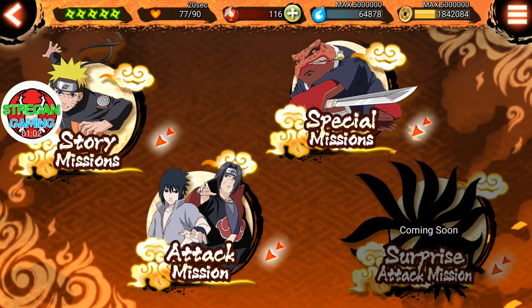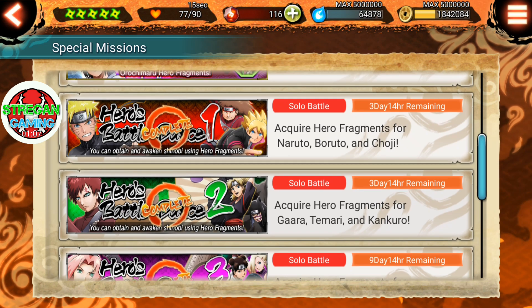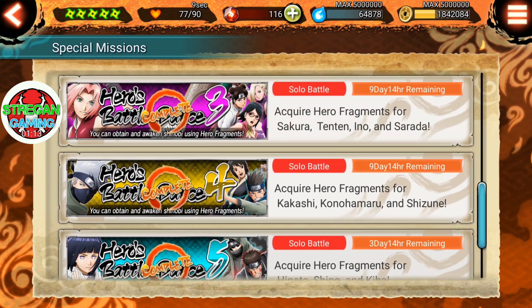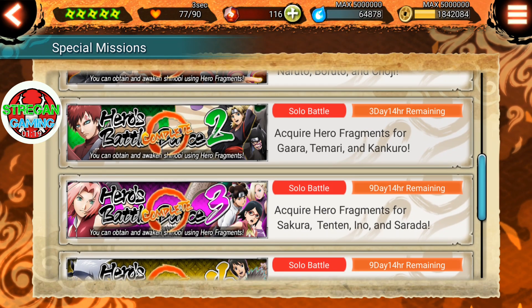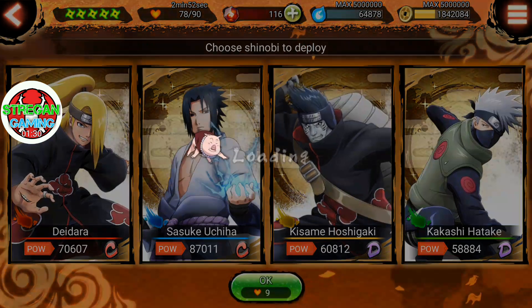You can farm hero fragments in special missions and in hero battle dance, which refreshes weekly. This week we have all six hero battle dance stages available, and there's still three more days for me to farm around 230 Gaara fragments. So let's pick the advanced one, where you have a sure drop of Gaara, Temari, and Kankuro.